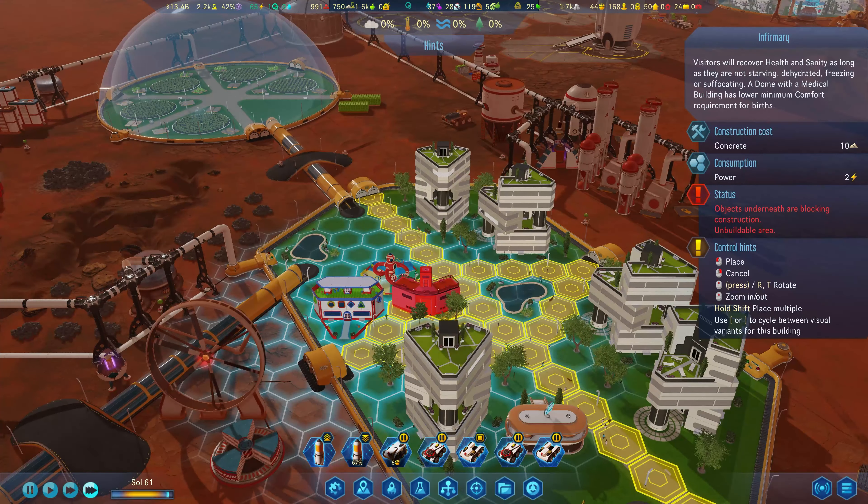This is ready to land - land down here. We're going to have more people and they can come out here and start working. I want both of these working here and then we're going to start producing machine parts, which will be really good. This is up and operational but we have homeless in this dome. Why are you staying in that dome? Why don't you come over here where there is room? Let's have you land over here.